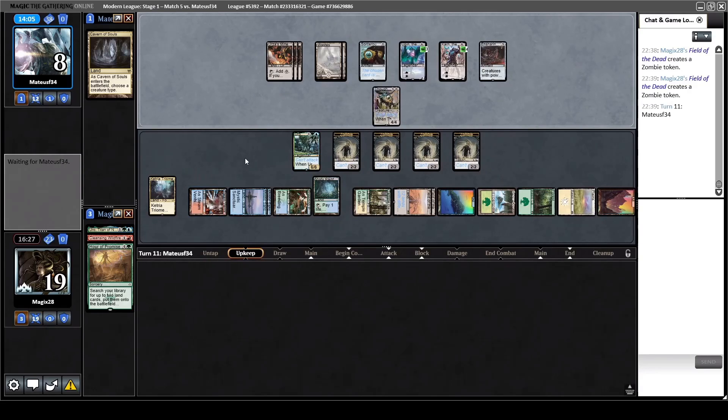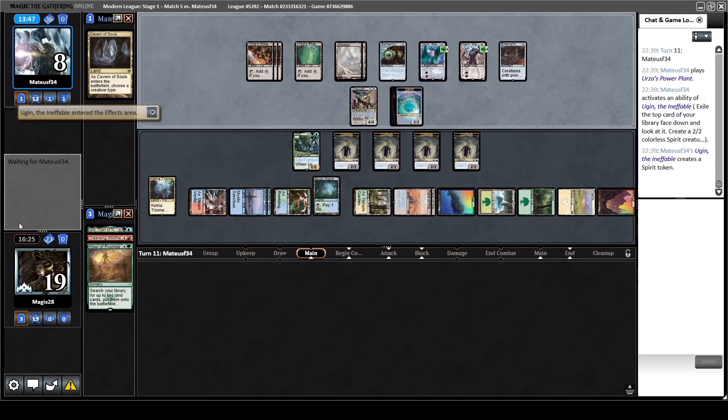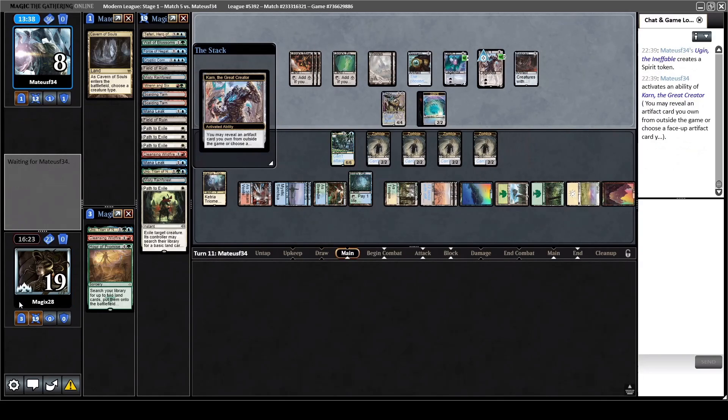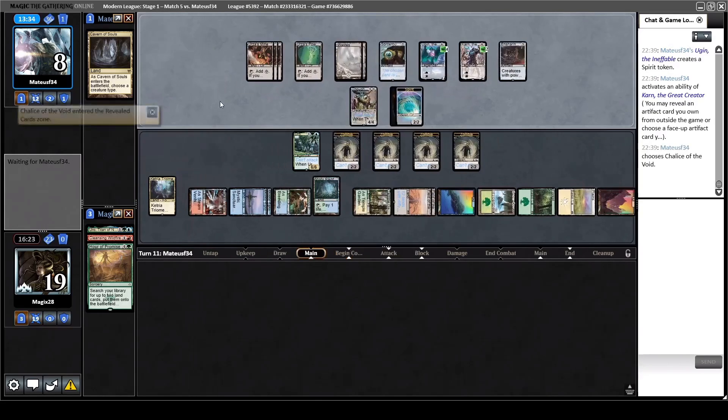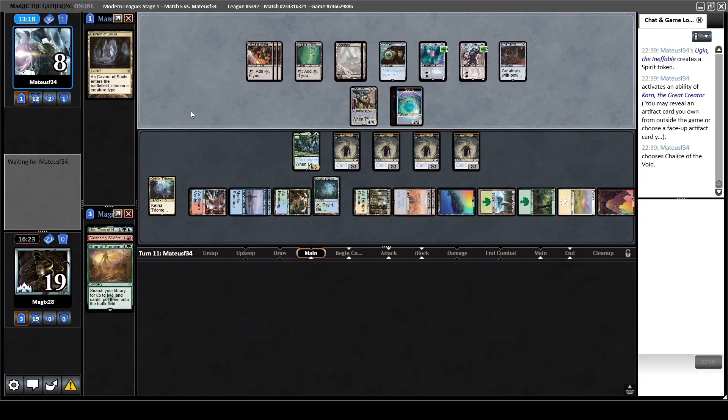The zombie army is here - whenever he now has too many cards in hand, we can maybe one-shot him. I still leave the fetch land on the battlefield uncracked to have some targets for Omnath, because Omnath would kill his entire board if we can gather some land drops, and also kill him probably. He has drawn a land drop - welcome in the club. Another Karn activation - what will it be this time? Mystic Forge? Chalice of the Void - all right.